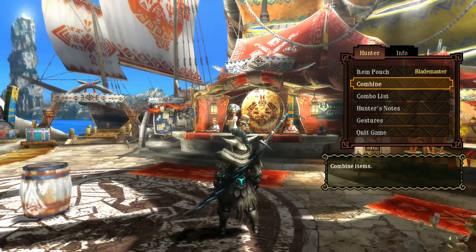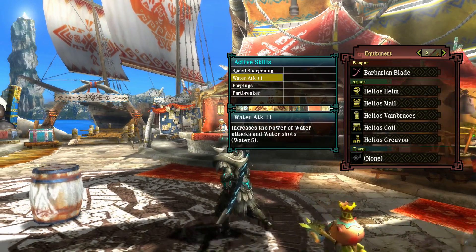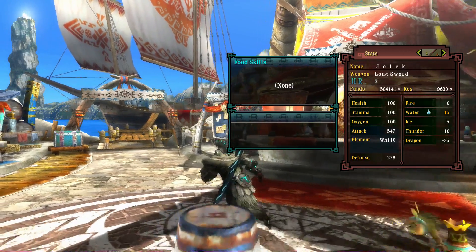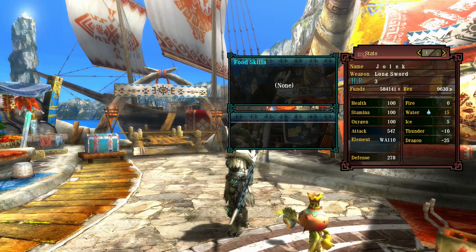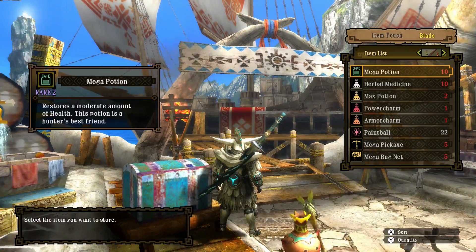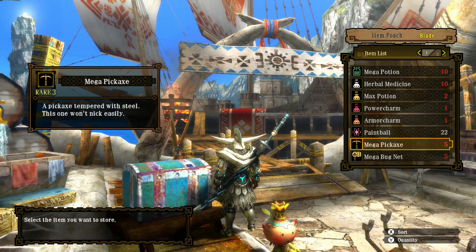Armour skills I'm bringing: speed sharpening, water attack plus one. I think that affects it to some degree — the base is a hundred, and with plus one it's actually a hundred and ten, so maybe an extra point here and there on some hits. For items, I think I should put away things I don't need. I am bringing the power charm and armour charm again this time, as they did seem to help somewhat.